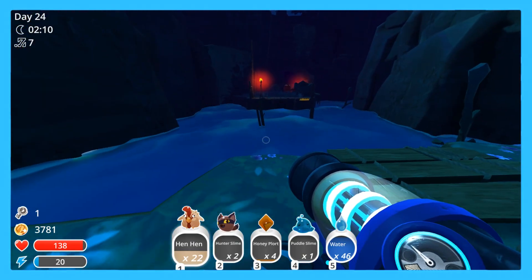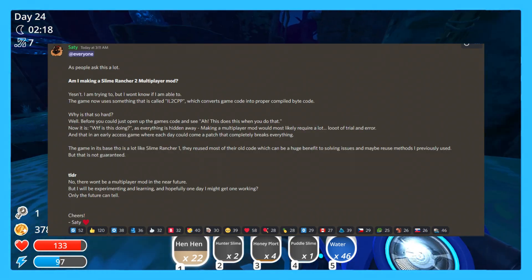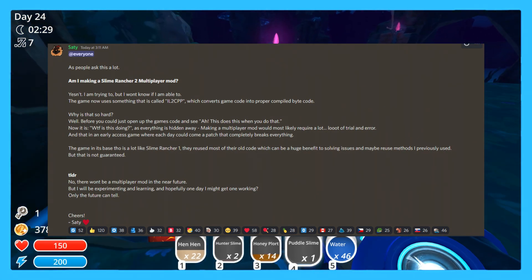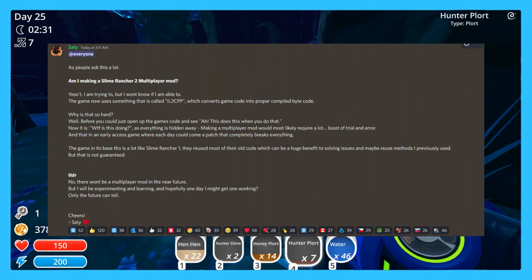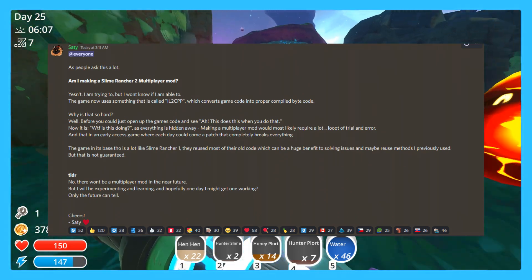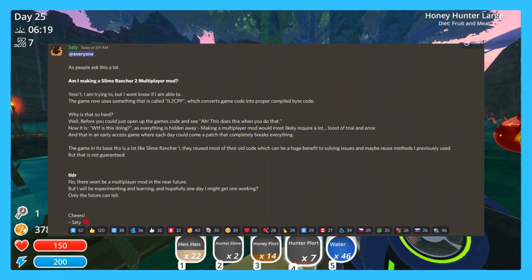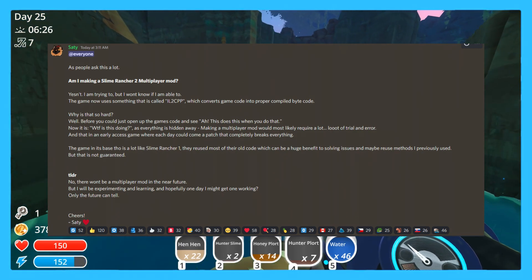Slime Rancher 2 is getting a multiplayer mod just as the first game did, by the same creator. Over on their Discord, Salty said: 'Am I making a Slime Rancher 2 multiplayer mod? Yes and no — I'm trying to, but I won't know if I'm able to. The game now uses something called IL2CPP, which converts game code into proper compiled bytecode. Before, you could just open up the game's code and see how things work. Now everything is hidden away. Making a multiplayer mod would most likely require a lot of trial and error, and in an early access game where each day could bring a patch that completely breaks everything, that's hard. The game in its base is a lot like Slime Rancher 1 — they've reused most of their old code, which can be a huge benefit, but this is not guaranteed. There won't be a multiplayer mod in the near future, but I will be experimenting and learning, and hopefully one day I might get it to work. Only the future can tell.'